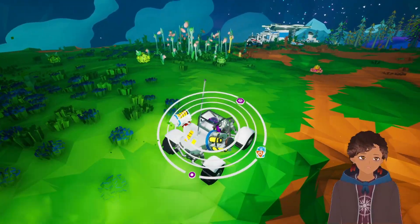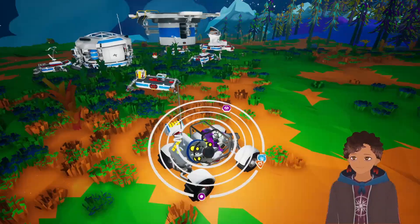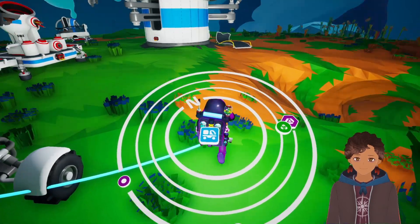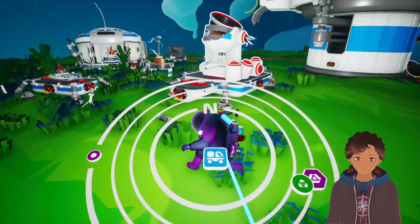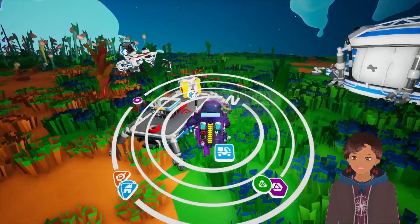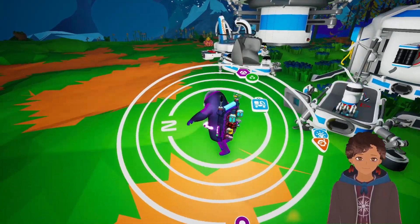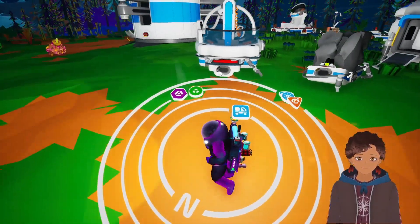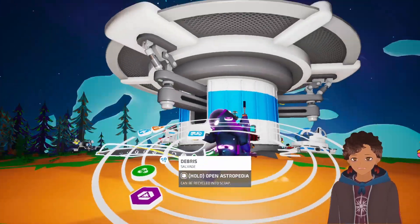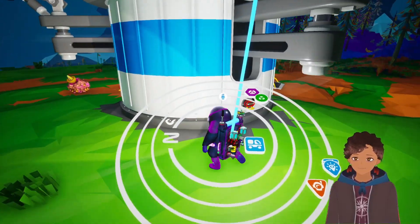Oh my lord. I found a huge base! They have smelters, packagers, oxygenators, extenders. We need those. I don't have space though. It has a connection for power — I wonder what happens if we connect it to power. I'm on my way with the truck. Get the batteries — they're charged. Because we need power.